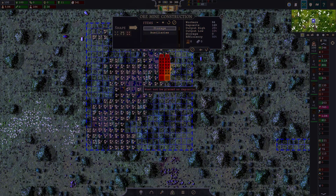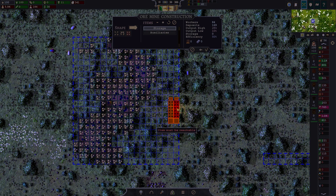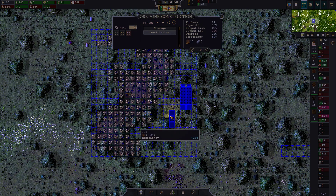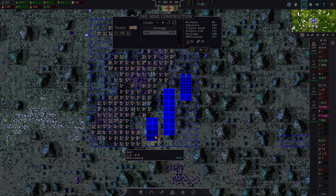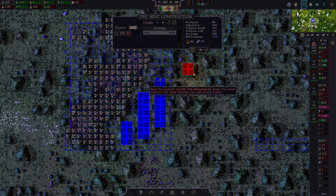We've got to put some storage in there. And then we need to up its efficiency, so we need to put auxiliaries in there — one, two. It's so expensive in terms of ore. That'll do — I don't want two of them.